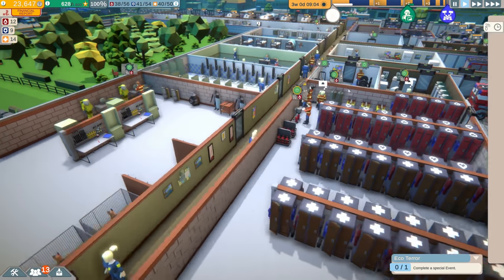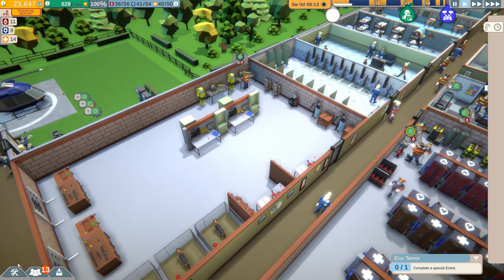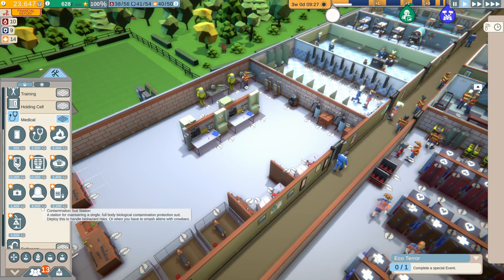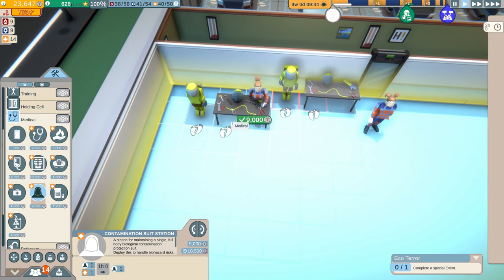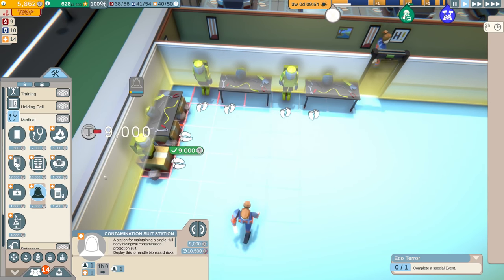Hopefully today we're gonna get to the terror event, which I need to keep preparing for. You know what we need to build? We need more containment suits — that needs to be a thing. I think it's under medical here. Yeah, let's get a couple more of these. I was sticking these in the back because they have to be in the medical area opposed to a utility room, which is a little strange. Let's get a couple more of these.